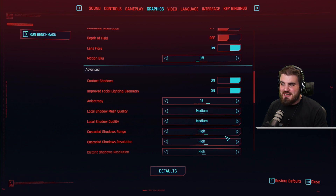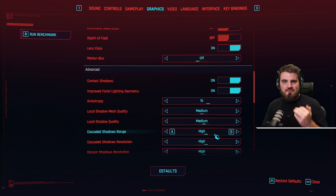So I would recommend you actually leave cascaded shadows range on high. It has little to no effect on FPS, and you just keep those shadows rendered in at that far distance.